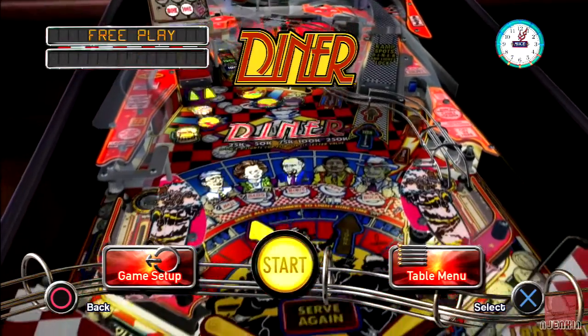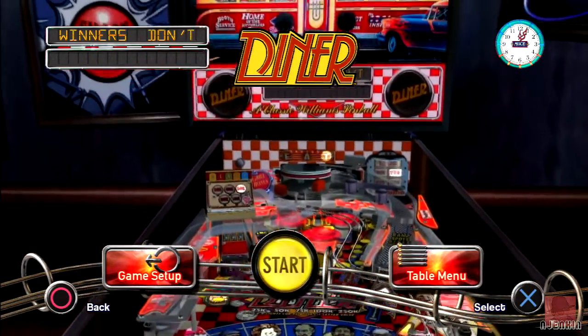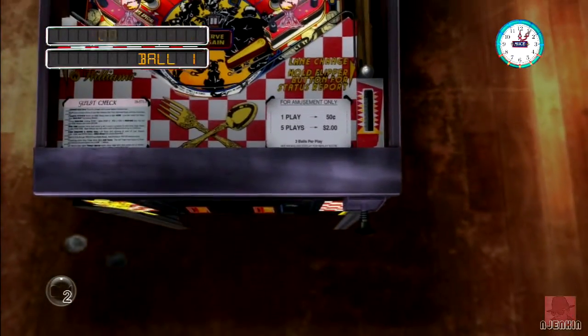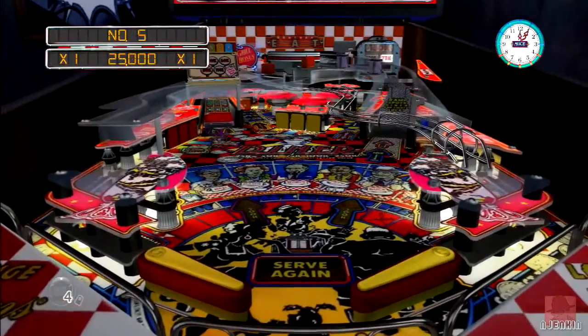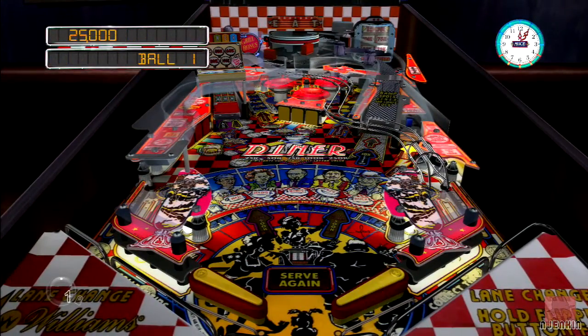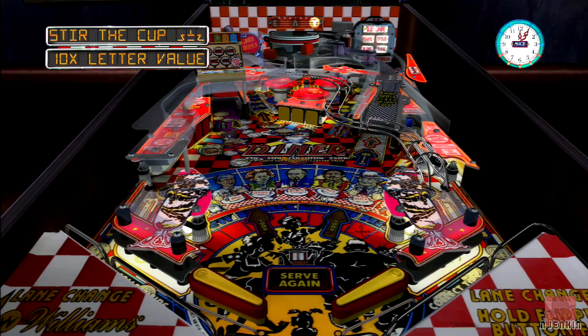There's the five people down the bottom there you can see. One looks a bit like Maggie Thatcher but I think that's Babs — she must have been a Maggie Thatcher fan, and who wasn't? Well, most people really. Let's go. Let's get our angle. There's a timer there in the top right. Right, that's the first thing. You want to chill in a... something.